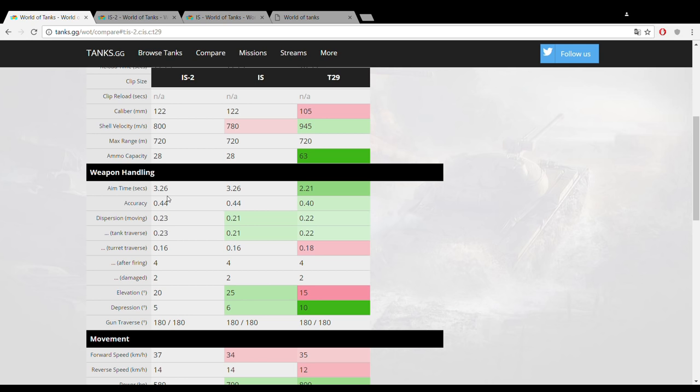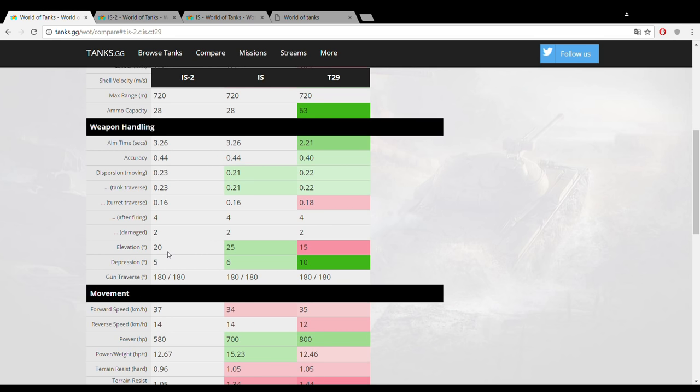You need to take this tank up close — you cannot afford to snipe. Sometimes if you have the time to wait those 3.26 seconds you can try a snipe, and sometimes you'll hit and sometimes you won't, but really this tank is intended for close quarters, especially urban combat. This is also the first stat where we have a significant difference from the Russian tank: gun depression is only five degrees, one degree less than the IS.